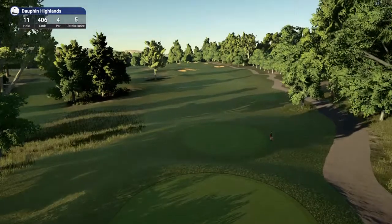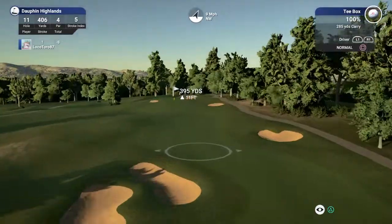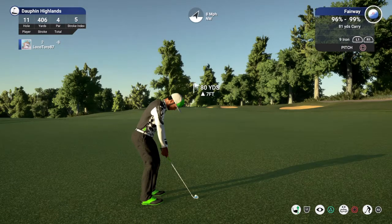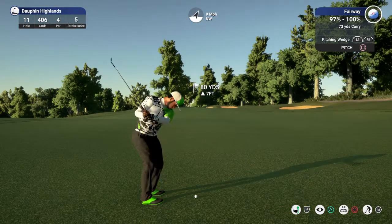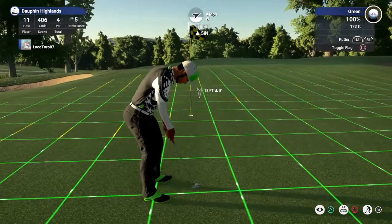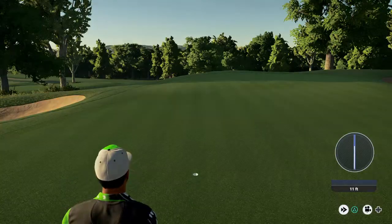Okay, let's see what happens here on this par four. Let's go ahead and drop this one into the fairway and take it from there. And just sheer terror coming off the club face there — powerful drive. Alright, on the green. Okay, 11-footer here, this is definitely makeable. Nicely done, pulling off the birdie on this one. Nine under for the round.